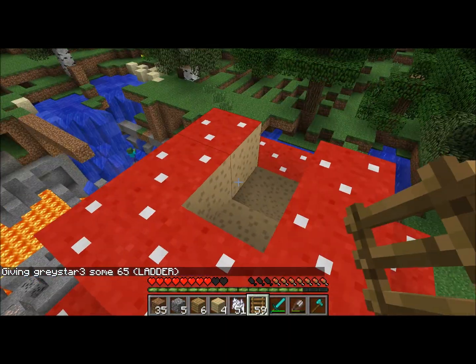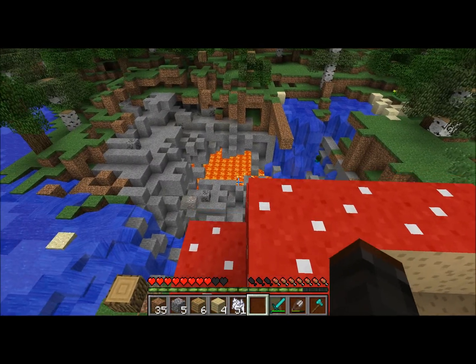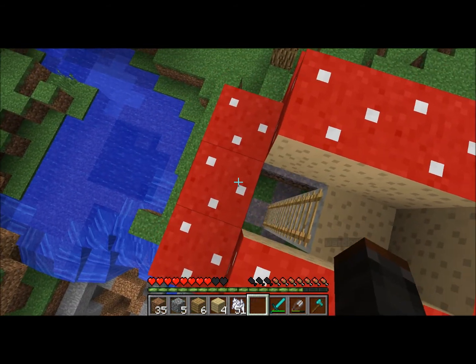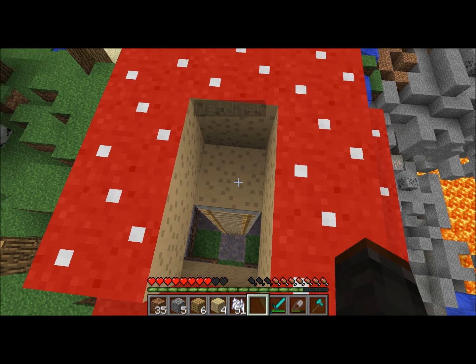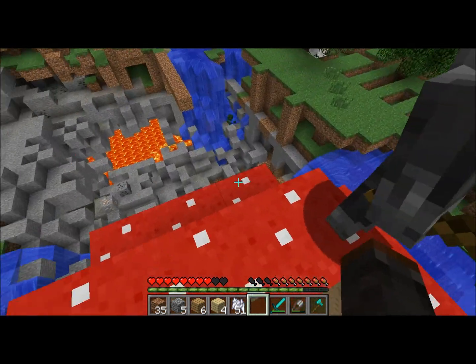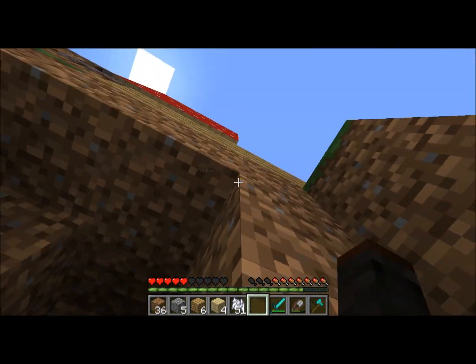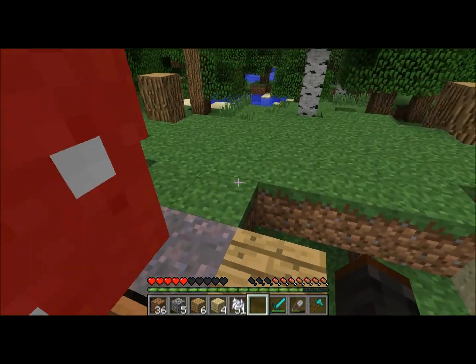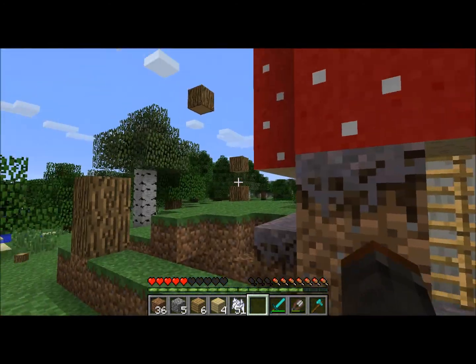Alright, here we are — ladders. So you just put a couple ladders here. And you have a nice little house with a derpy roof. I guess that's another makeshift house you can make. I wouldn't really recommend it because it's not very good, but I guess it works.